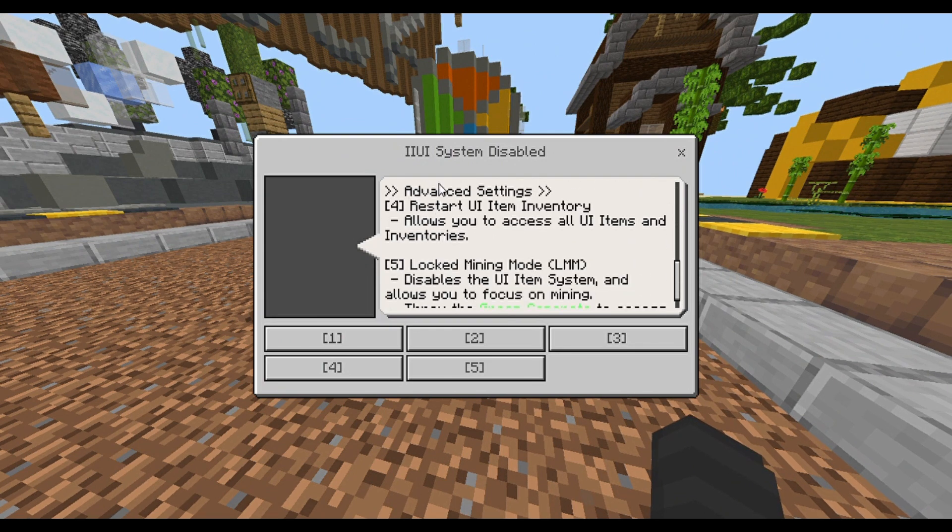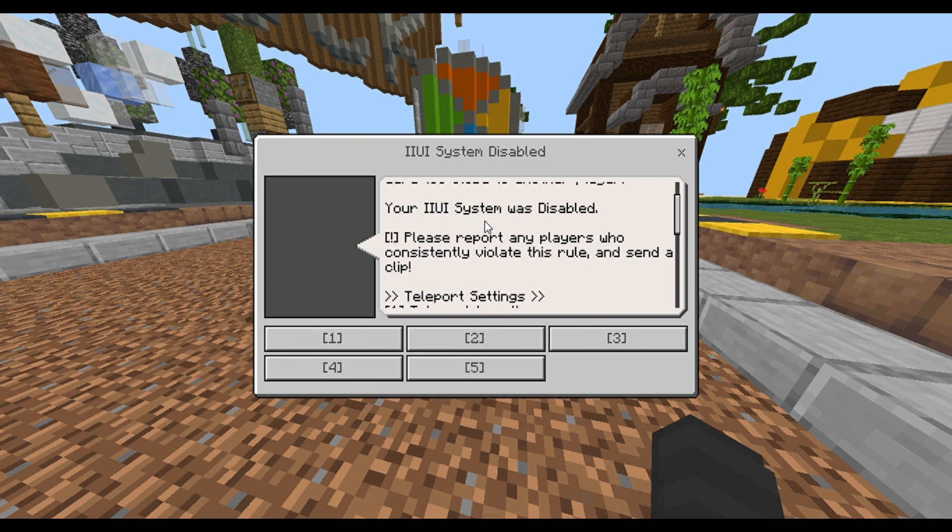Please report any players who consistently violate this rule and send a clip, because it gets really annoying when a player tries to equip gear, equip a pet, delete pets, delete trails, et cetera. It gets really annoying when players keep disabling others' IIUI systems.